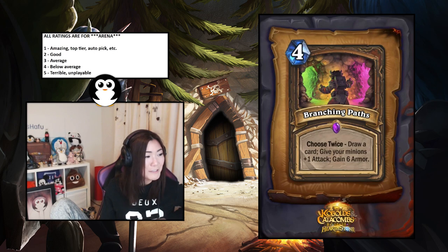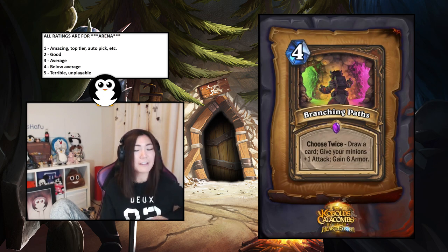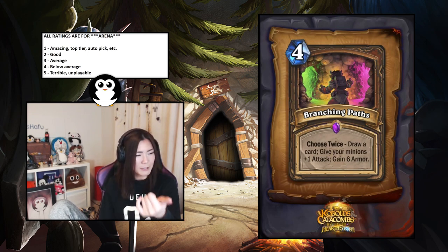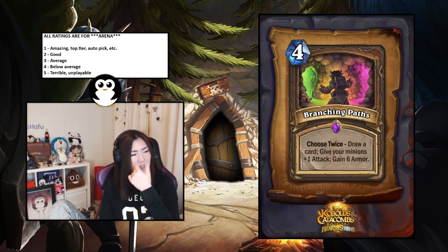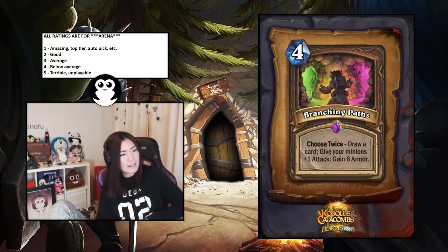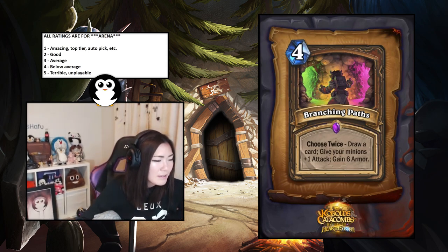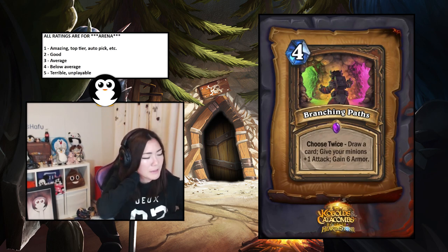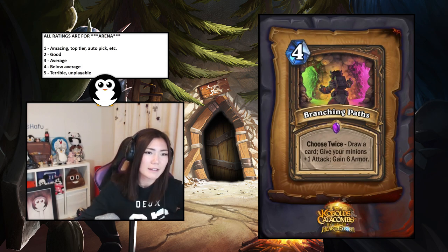Branching Paths — Druid spell, choose twice: draw a card, give your minions plus one attack, or gain six armor. Generally it'll be draw a card and give minions plus one attack for four mana. Wait — you can choose the same option twice, so it's four mana draw two cards or give minions plus two attack. This is quite good — a two. Very flexible.